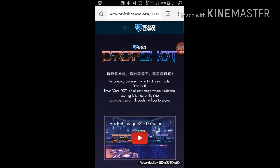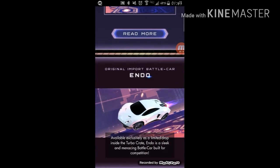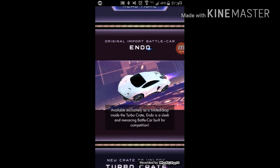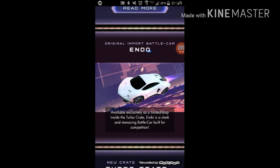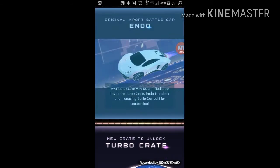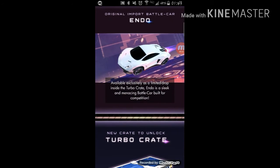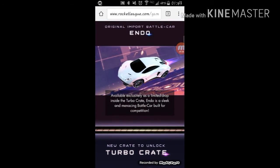DropShot — Break, Shoot, and Score. Player Smash, Deploy the Score, it's right there. New battle car: Endo. I am pretty excited about this car. I don't use very many of the cars, except for the ones everyone uses. But this looks like a nice car.